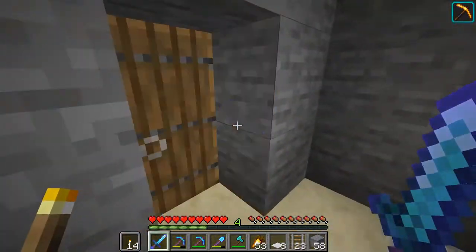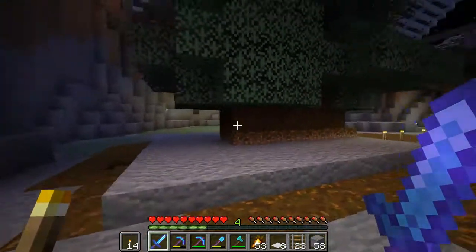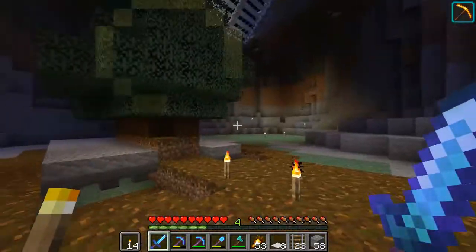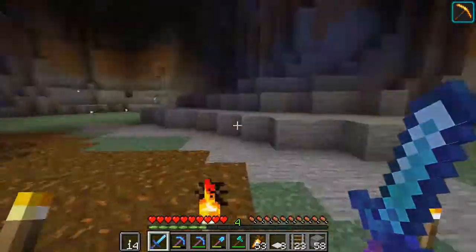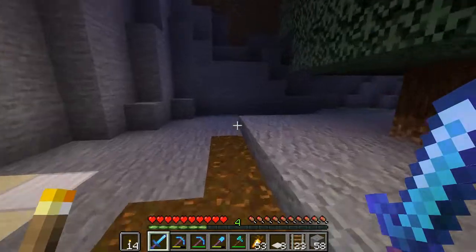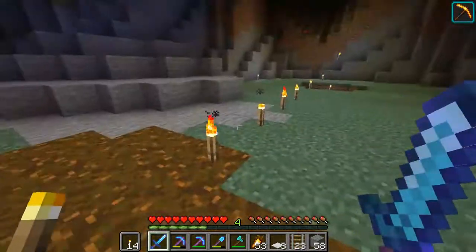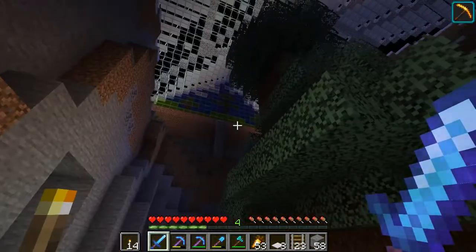I've started creating a tree farm here so I can do mega spruce or whatever. This is going to continue down through the center. The plan is to go up along the ridge line, drop down onto the trees, and start mowing them down. Any excess I can throw to the side — it gets caught by hoppers that put it into chests so I can collect all the leftovers from the leaves without worrying about cleanup. It'll look nice when it's done.